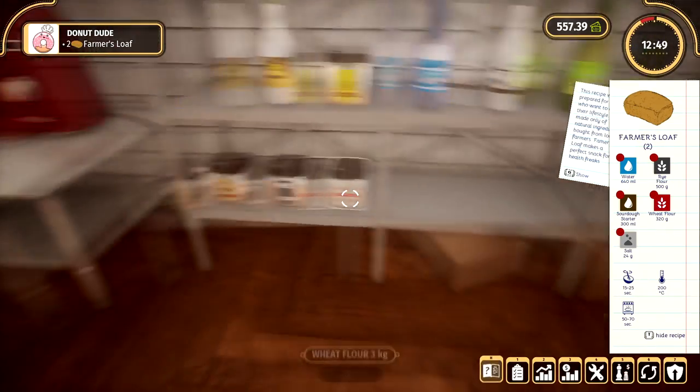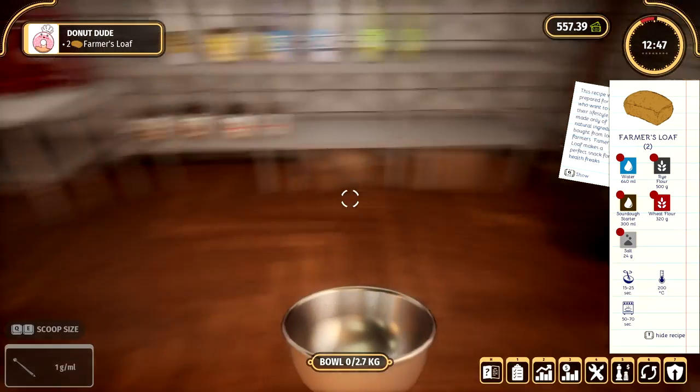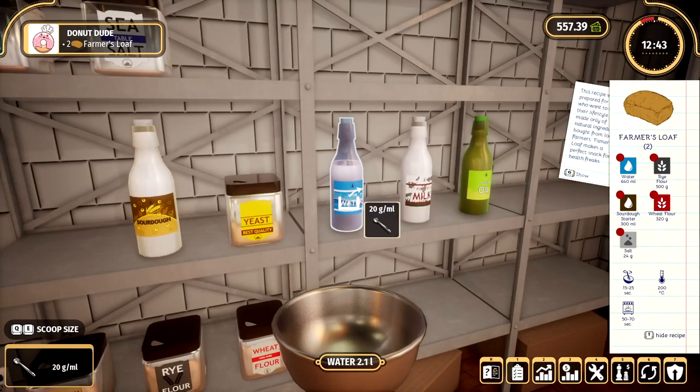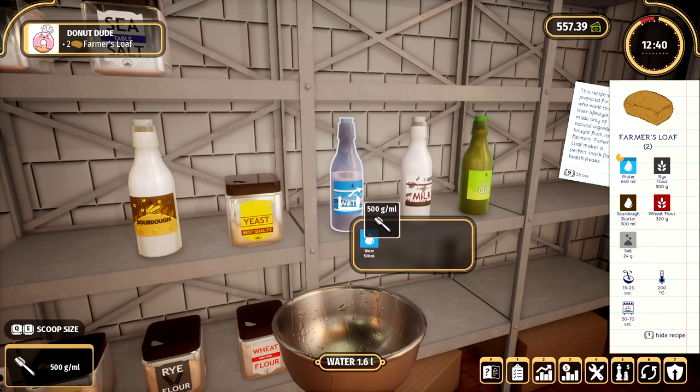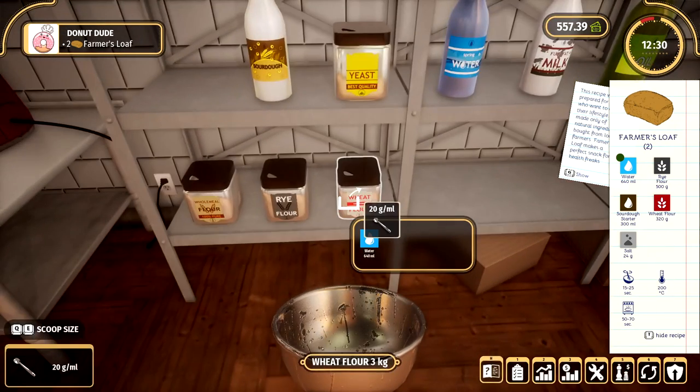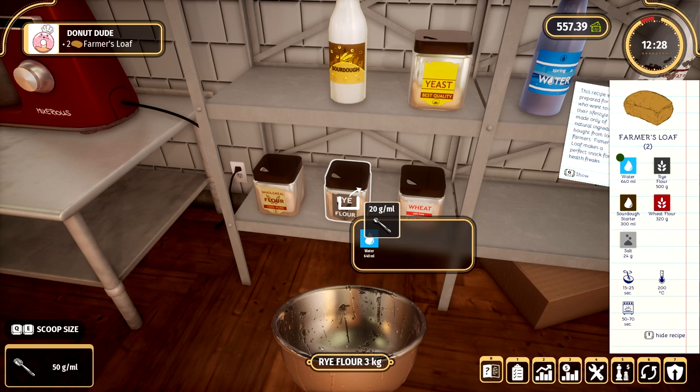I might buy supplies a day in advance so I don't need to worry about that. Alright, I got my bowl. Let's get some ingredients together here. So we want 640 grams here. What's the lowest I can go? I can go for 220s. There we go. We don't need any milk. We need 500 grams of rye flour.